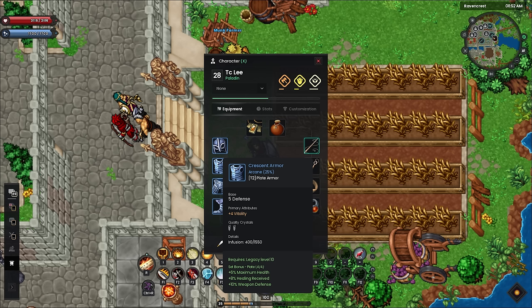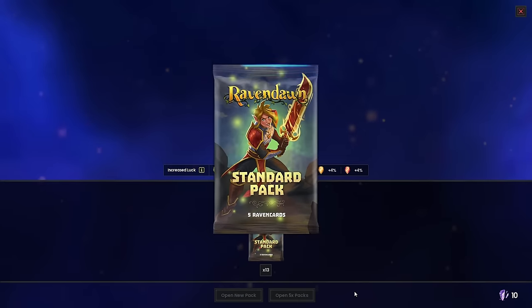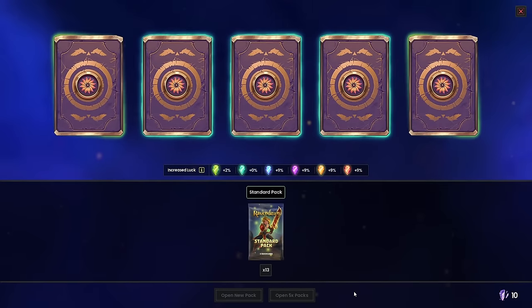Other gear on these builds will include rings, amulets, and trinkets, all of which are bought from the Rangers Company vendor or obtained via doing quests. Some of these builds are highly dependent on raven cards, and without them you may not get the same results.